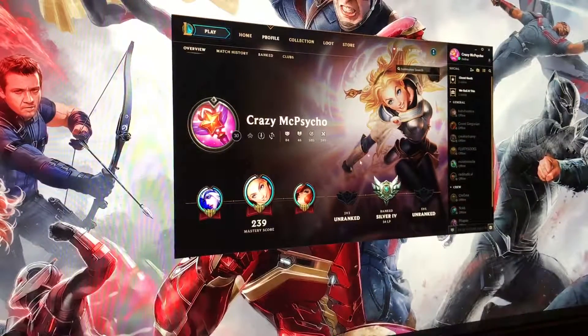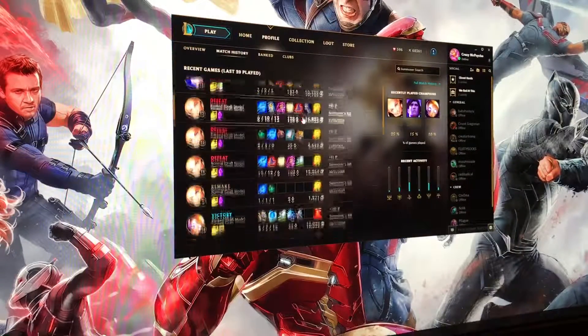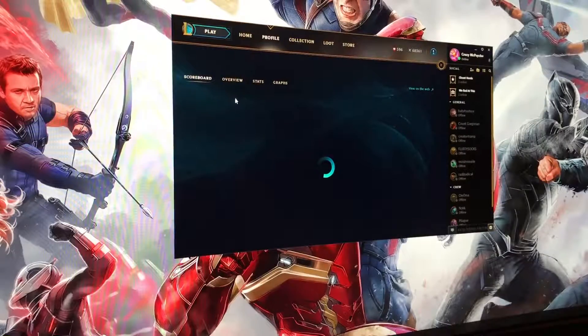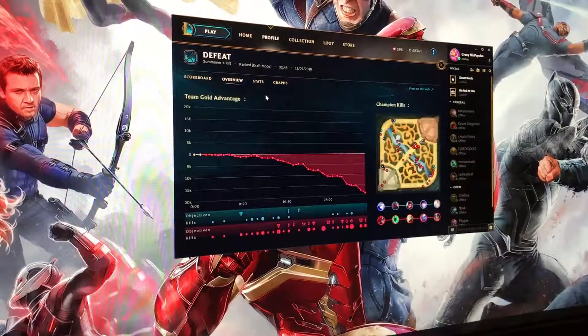Oh, that's much better. My profile, masteries, and everything — match history. Let's see how that loads up. Recently played champions — cool. You've got the detailed stats for the game right in the client. You can still view on the web, but you can look at this stuff right in the client, which is nice.